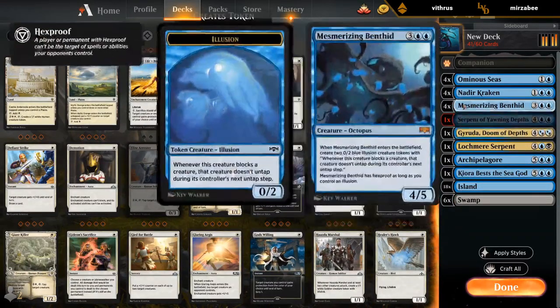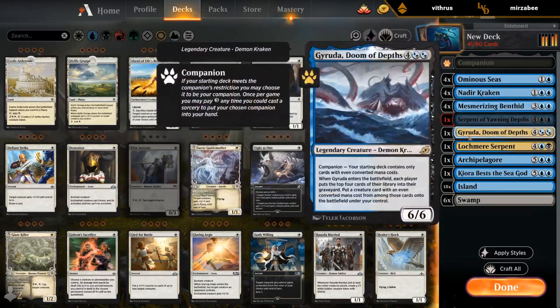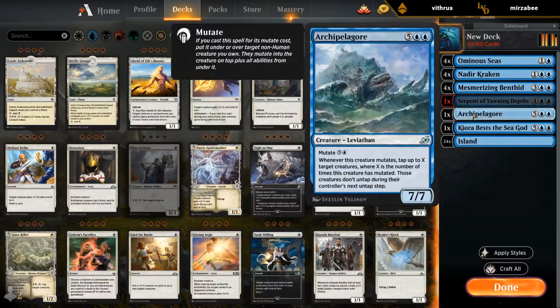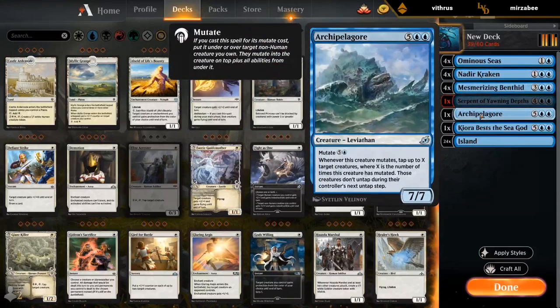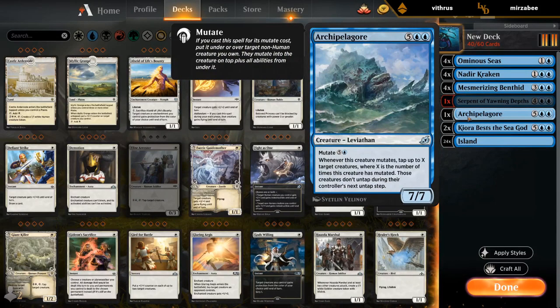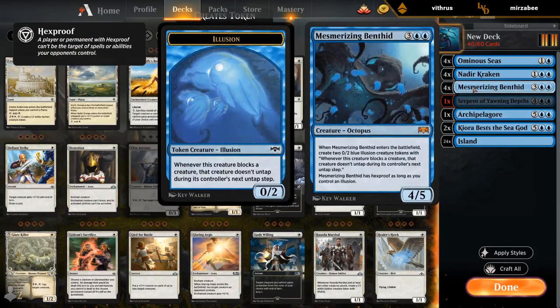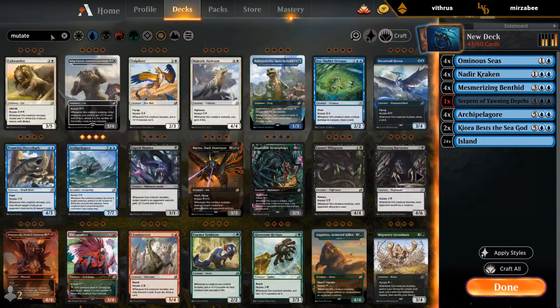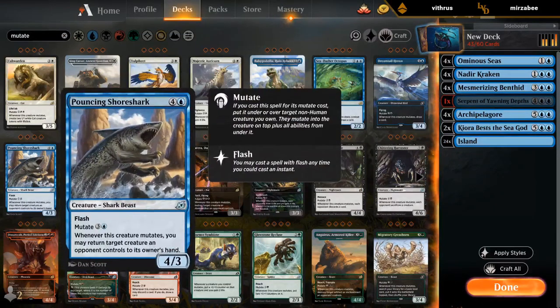Jeruda doesn't do a whole lot, so we'll just make this mono blue. I could still play mutates with Sea Dasher and Archipelagor, or play a couple Kiora, Behemoth of the Sea God. Archipelagor plus Benthit is kind of nice — getting to put it on a hexproof creature — so maybe we do max out on the mutates. I could also play Symbiote and maybe Shore Shark.